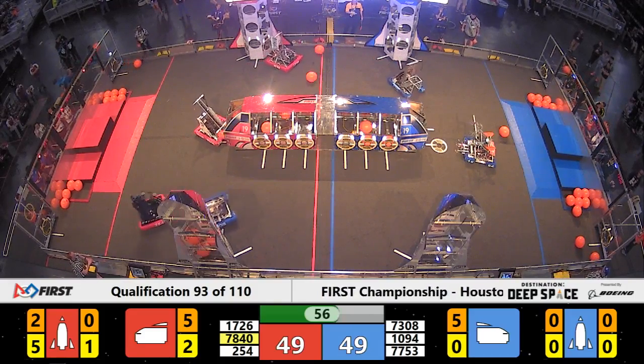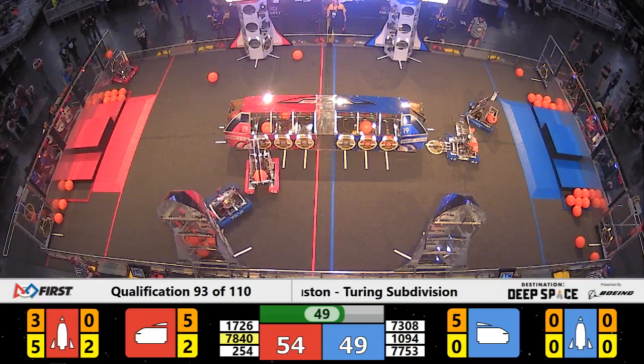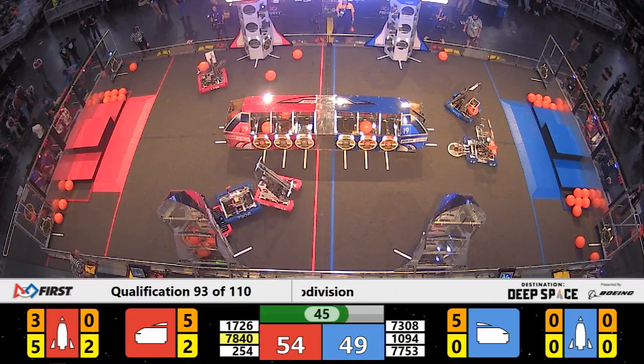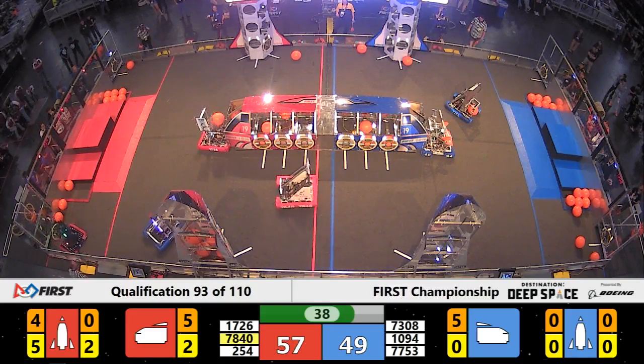Now 254 back working on the rocket, while their Alliance partners focus on the cargo ship. Red Alliance lead five points now, with under a minute to play. And the battle rages at the frontside of the Red Alliance into the field once again. But with all of those mechanisms, the Cheesy Poofs are hard to block, and they put one more in.